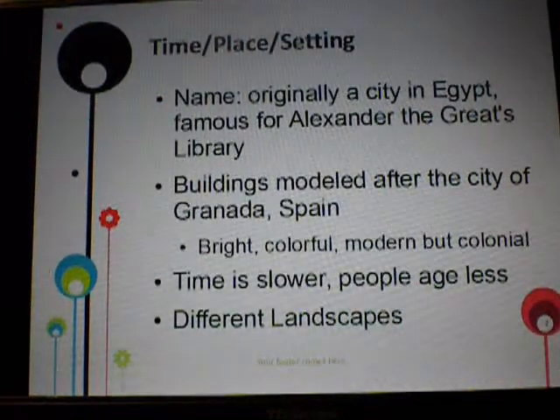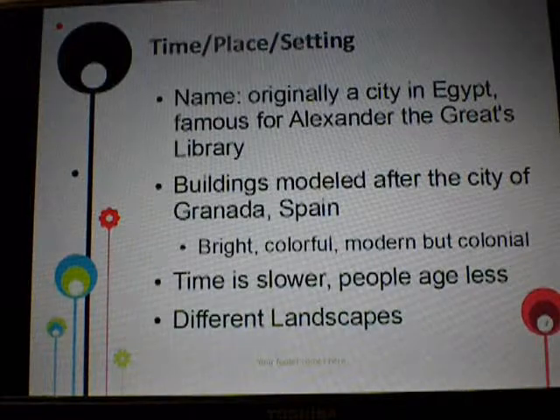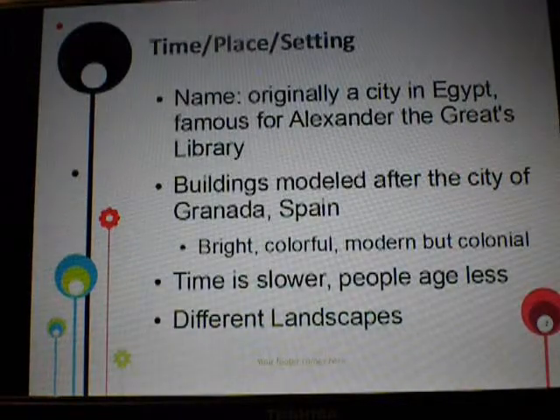The time, place, and setting of Alexandria. The name comes from a city that was found in Egypt, and it's most famous for being taken over by Alexander the Great, and that's where he put his famous library that was destroyed in the Civil War in Egypt.